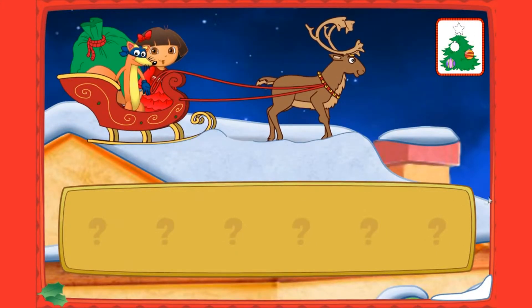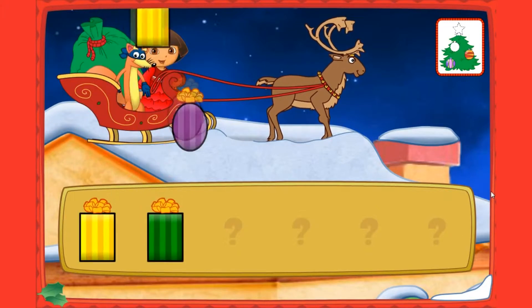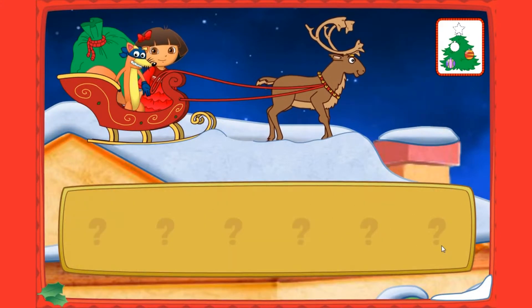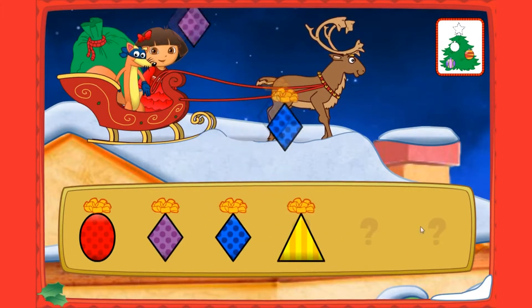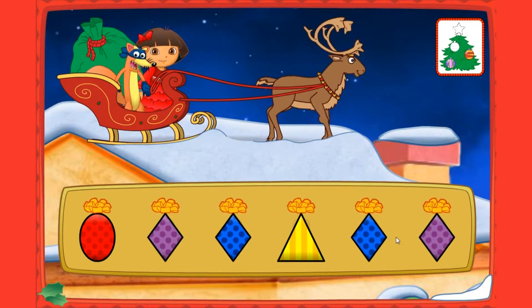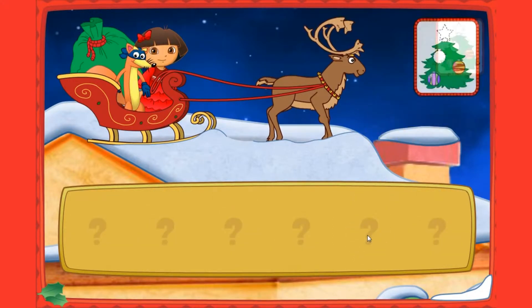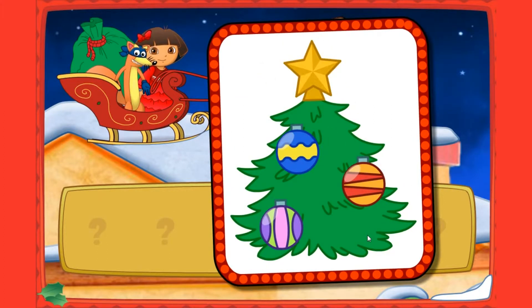Let's help Swiper deliver the presents! Listen to Swiper's clues and then click on a present! Now which present do we need to deliver, Swiper? Look for a present that's green, shaped like a rectangle with stripes on it! Way to go! Okay, Swiper, which present is next? Look for a present that's blue, shaped like a diamond, with polka dots on it! You got it! Look, Dora — we got all four ornaments! Let's go back and find Santa!